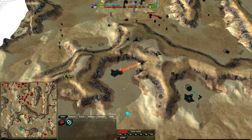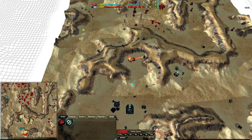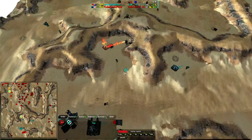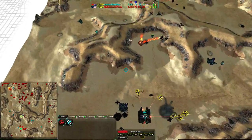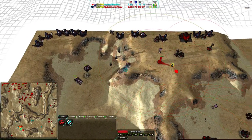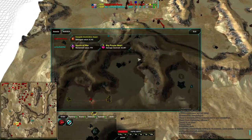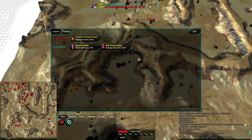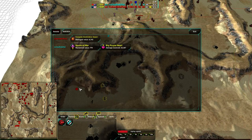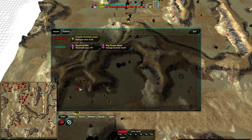Cortez has no money in the bank — one metal income, three or four energy, no metal income now. A last-ditch attack toward the north completely fails. Cortez the Killer throws in the towel and has resigned — that is the game. Stay tuned everyone, I'll be back in just a moment with a game between two really good players, in case these have been kind of boring.